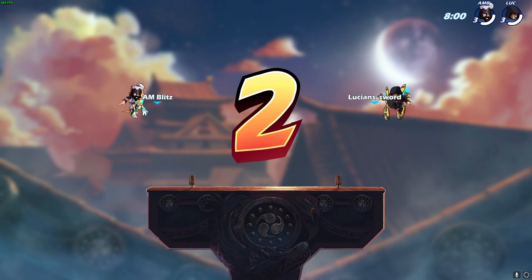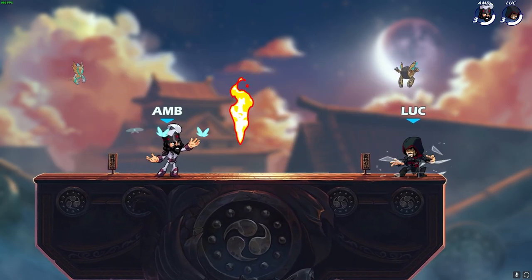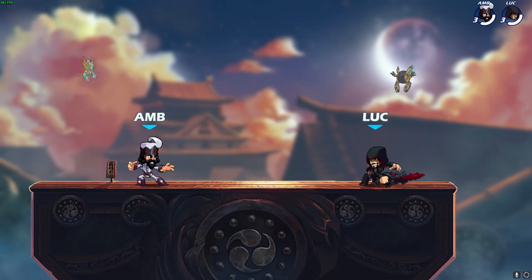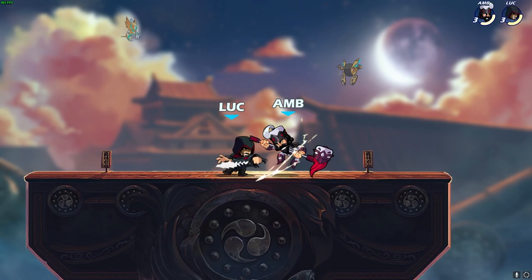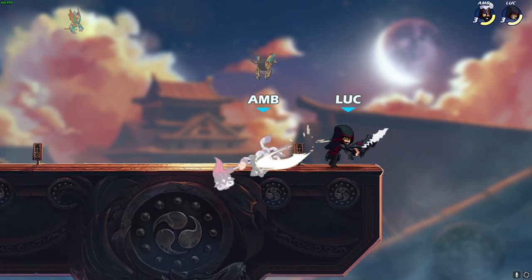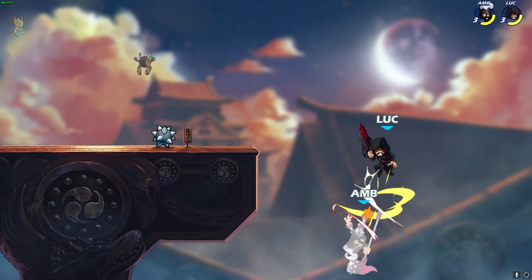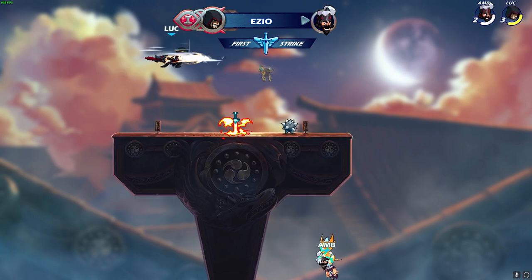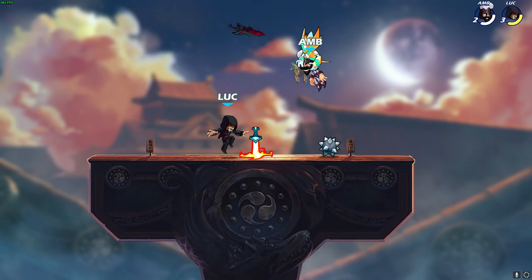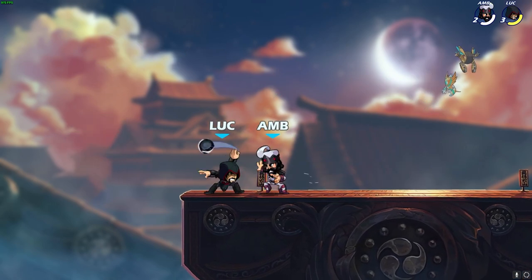Three, two, one — brawl! Let's go, first game with Black Ezio. This took so long for me to get to. I feel like it took longer than any other legend to get black colors for. I don't know why, but it took forever. But I'm finally here. Now we're going against a Bodvar using the Christmas skin — I think it's Nutcracker Bodvar. That's a pretty cool skin.